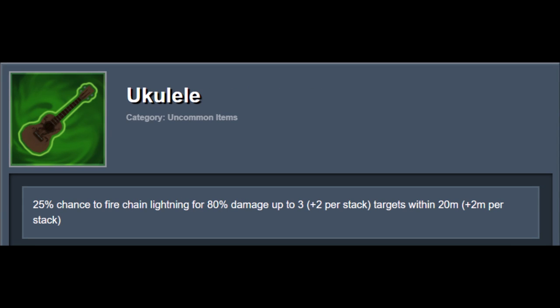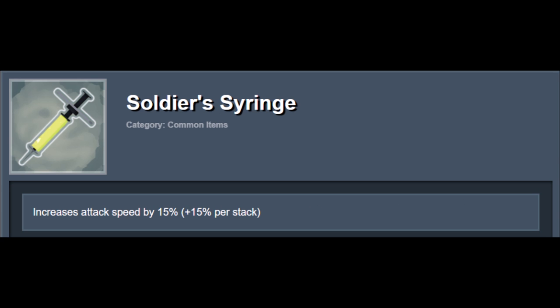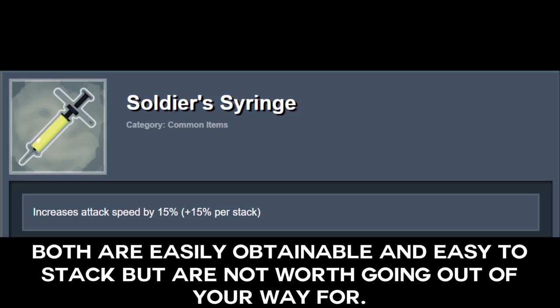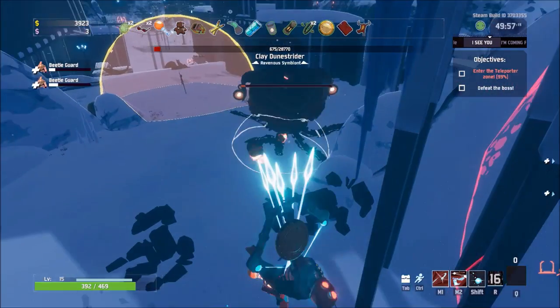And to round up the offensive items, Ukulele. The chain lightning fired by Ukulele can be incredible for clearing out scattered groups of enemies quickly. Finally, you can hardly go wrong with Soldier's Syringes and Tri-Tip Daggers. The former is easily obtainable and stackable and can be a solid option to have until late game, though you'll be fine without these two so don't go out of your way to obtain them.